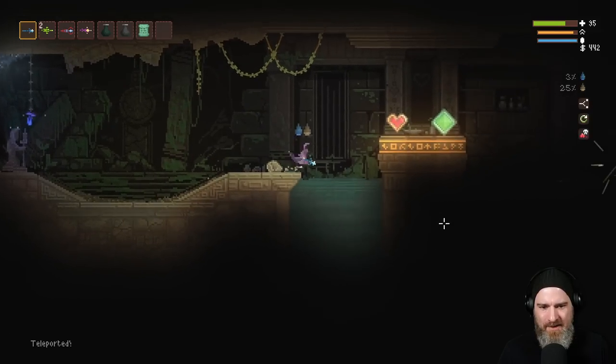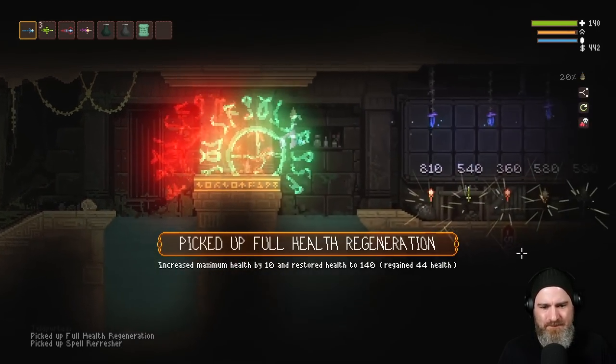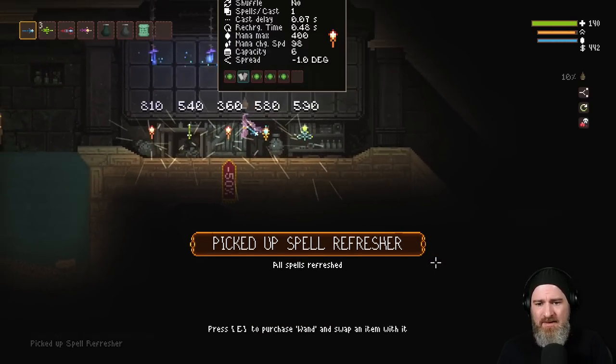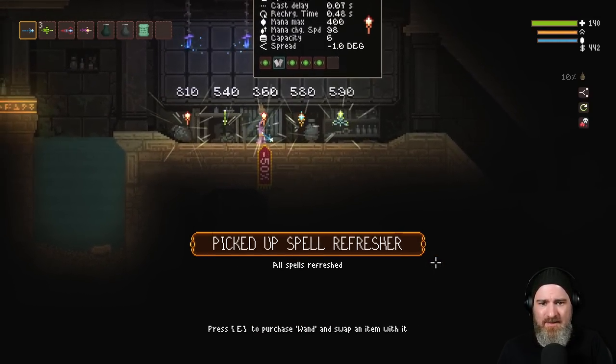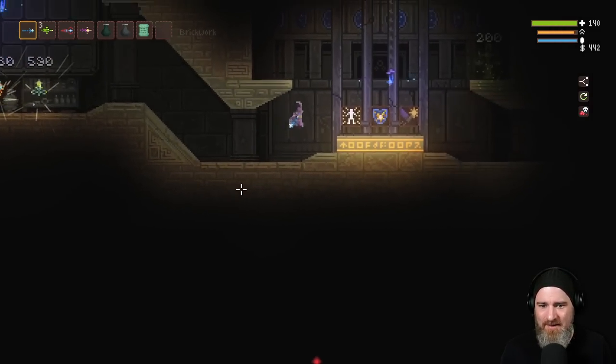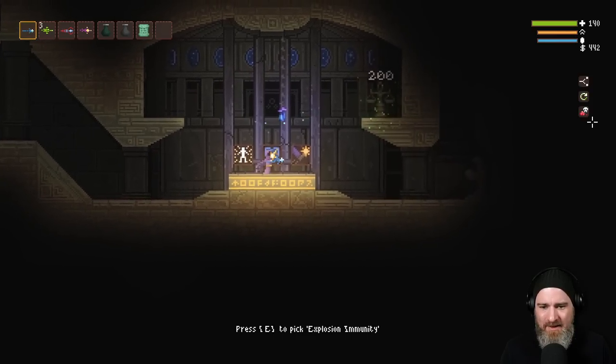We got 400 bucks — that money is a little bit of a concern. Lack of health is a definite concern. Explosion immunity — yeah, I'll take it. No rolling, but we're good. We keep saving that cash.